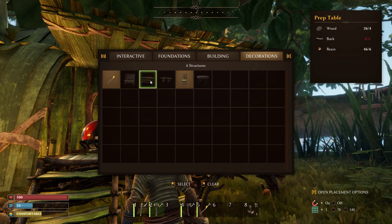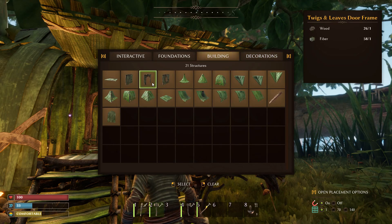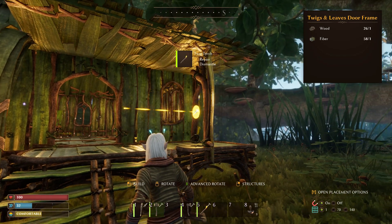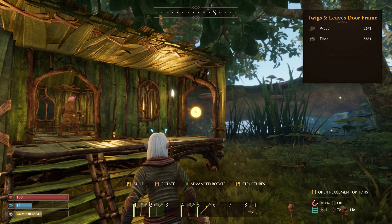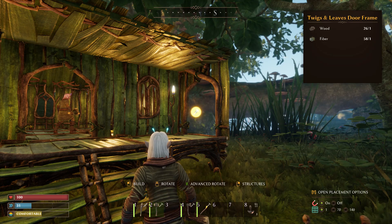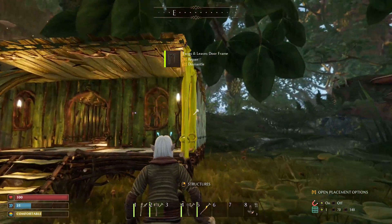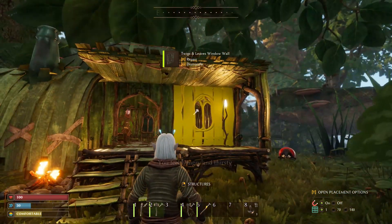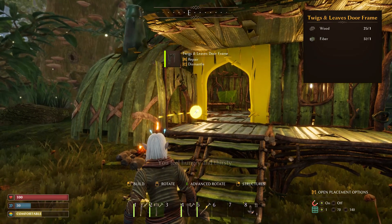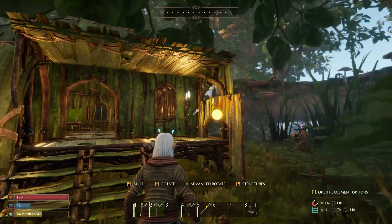We have a cabinet, prep table, regular table, a little wooden chair, and a table made out of bottle caps — the cutest little table! I'll use a twigs-and-leaves door frame to give it some support, because right now the building looks like it's hanging in the sky. Building is a little glitchy but pieces will pop into place. Let's put door frames on both sides — now it looks like a little porch!